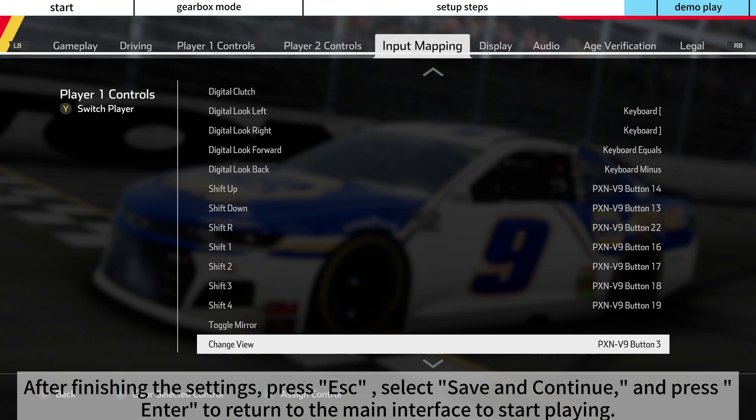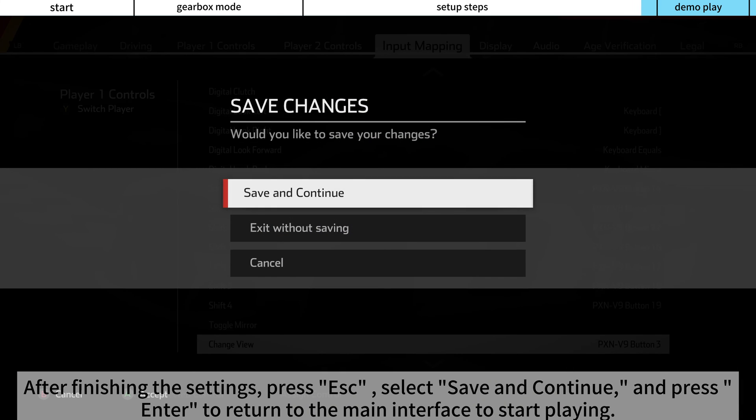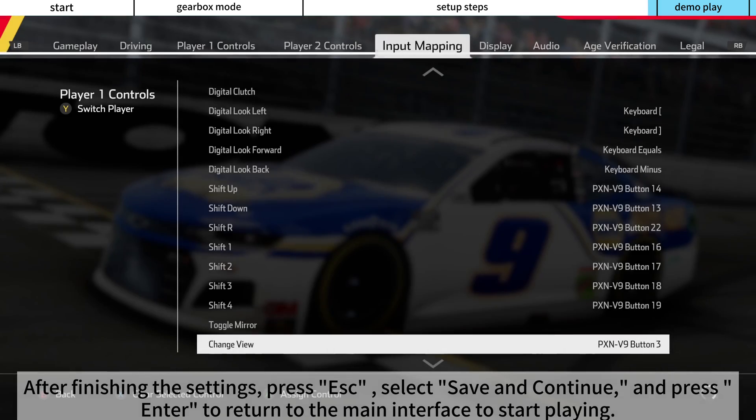After finishing the settings, press ESC, select Save and Continue, and press Enter to return to the main interface to start playing.